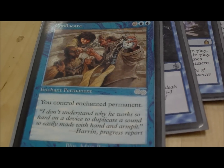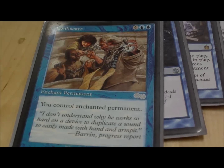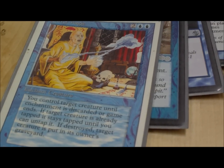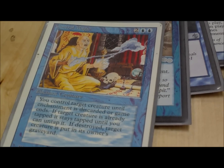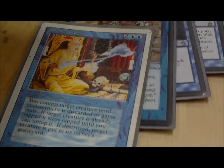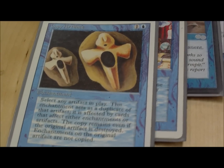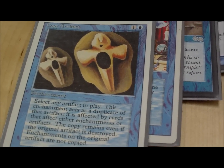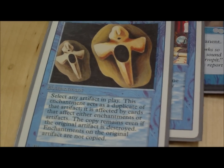Confiscate just steals permanents, which I'm all about. Control Magic just steals creatures but for a cheaper mana cost. As you can tell, I'm all about stealing. And Copy Artifact — just a good thing, it's cheap, comes out easy, and it can copy a Darksteel Colossus or anything else that's threatening.